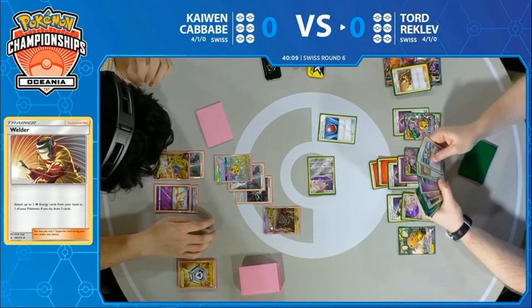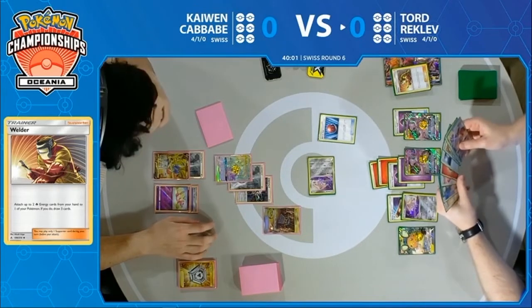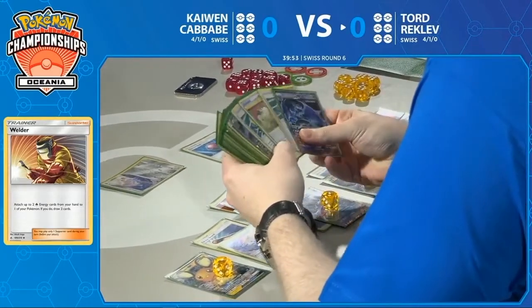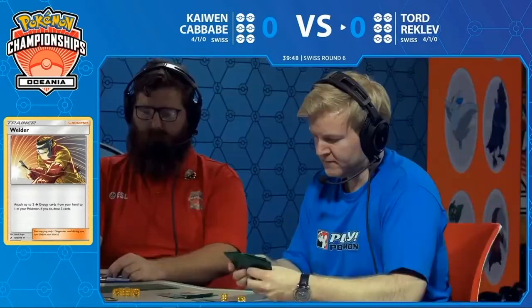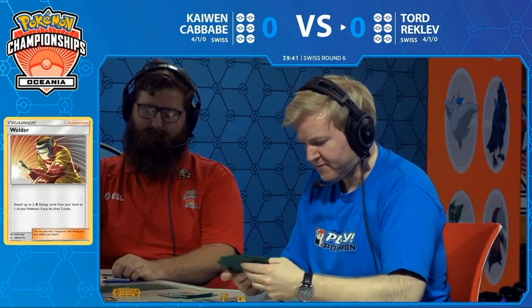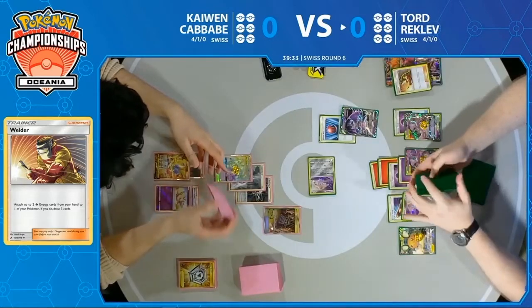He's played lots of matches and knows this matchup well. Kaiwen is not out of it quite yet, although he is definitely going to be facing a Charizard GX knockout for Mewtwo and Mew potentially this turn, which means Kaiwen will have to find some Metal Saucers and find a return answer to this devastating second turn. Fortunately for Kaiwen, he was able to get that Shrine of Punishment — that 10 damage is actually very relevant. Now Zacian is hitting for 260 damage into 270 HP Pokemon that have 10 damage on them.